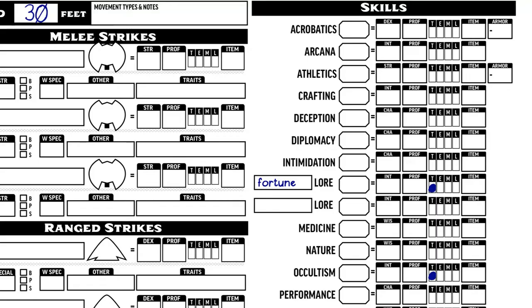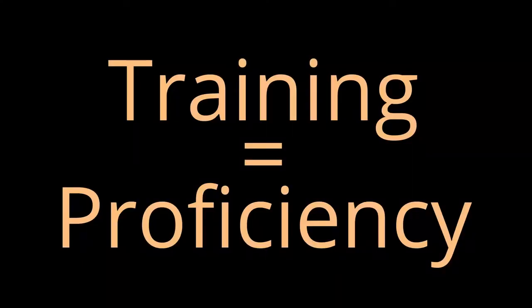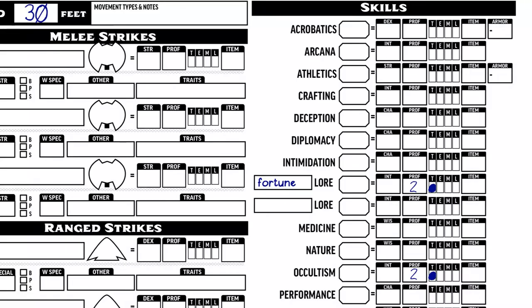Pathfinder 2e has the concept of training levels, which governs proficiency. There's Trained, Expertise, Mastery, and Legendary. If you mark T for a skill, that translates to a +2 proficiency bonus. E for Expertise gets +4. Mastery gets +6. Legendary gets +8. I'm marking Occultism and Lore: Fortune Teller as T and notating a +2 proficiency for each. That's it for backgrounds.